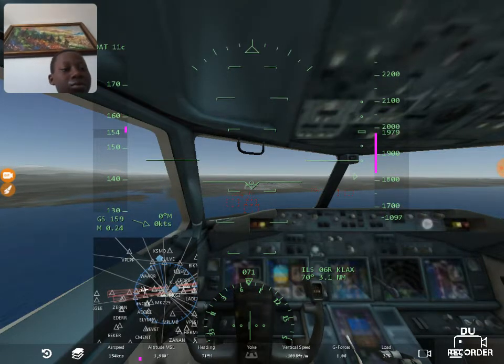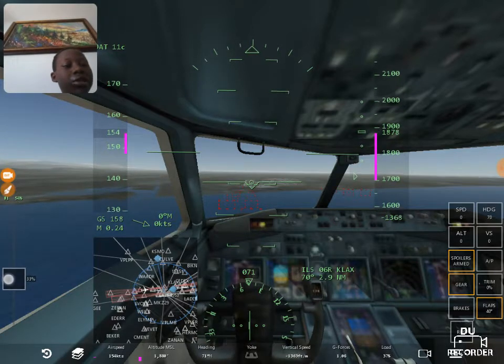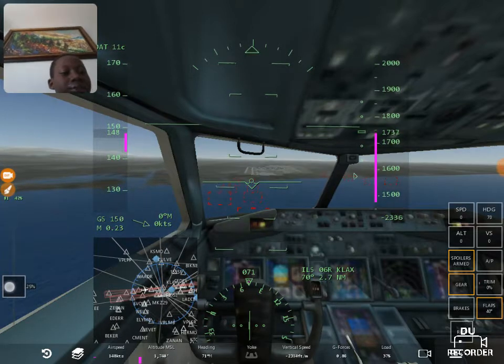Now bring your landing gear down — oh, it's already down. So reduce your speed, reduce, reduce. Push your plane down a little, give it some pressure.